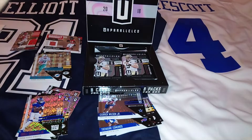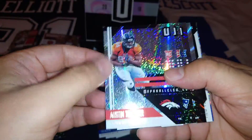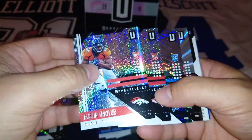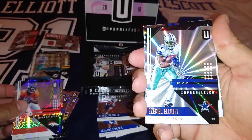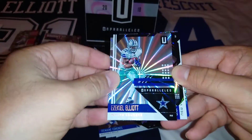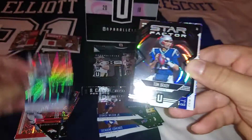Pack number three and we've got a hit — I'm going to put it in the back and we'll see what it is. Austin Ekeler, Jack Mason — these are rookies, all rookies, the first rookie cards from last season. They didn't put them in... Bradley, Marquez — Zeke is in the house! Get in, Zeke mate! That's lovely — that's a Shine, so that's a parallel.